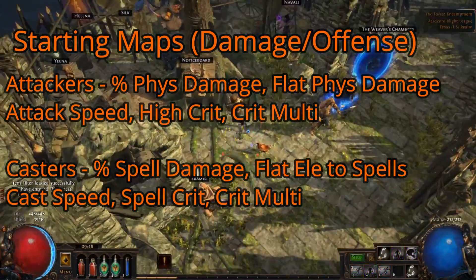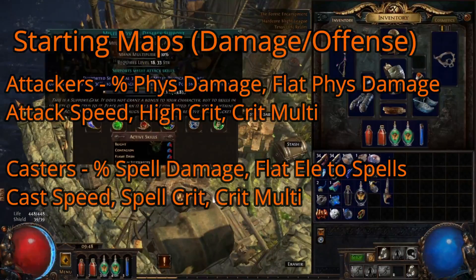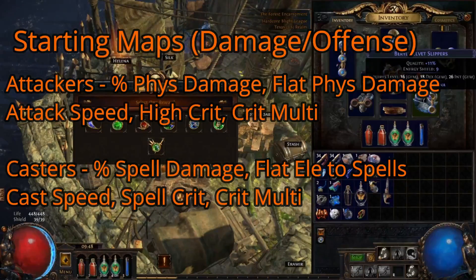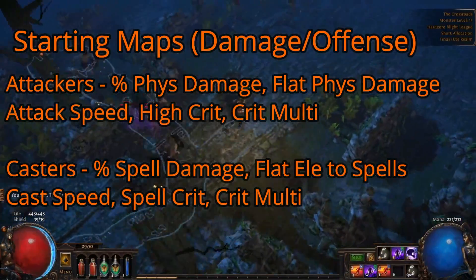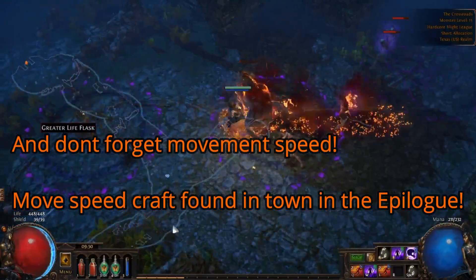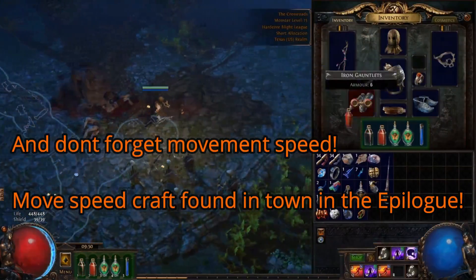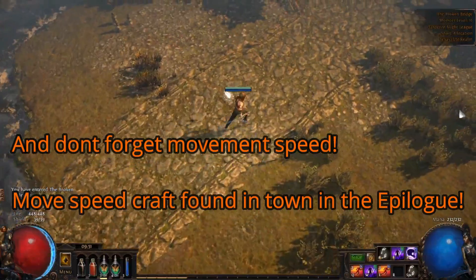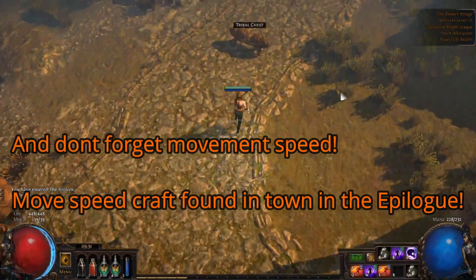For casters, you'll want a wand or scepter with spell damage, cast speed, added elemental damage to spells, in that order. You can also get spell crit, or crit multiplier if you're going crit. I would recommend prioritizing them in that order, and getting as many of those stats as you can, it'll drastically increase your damage. All classes should generally strive to get at least 25% movement speed on boots if possible. There is a movement speed crafting recipe in the epilogue in the town, it's in the upper corner of the town, as well if you're having boots with great stats and an open prefix that you can craft movement speed on, so simply grab that and craft it if needed.